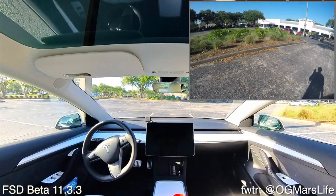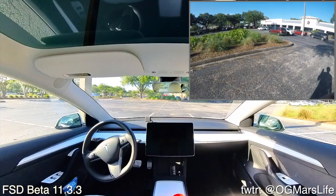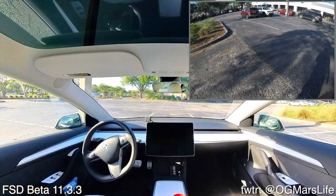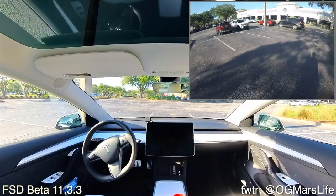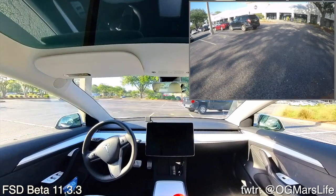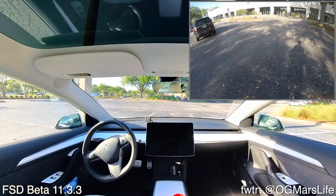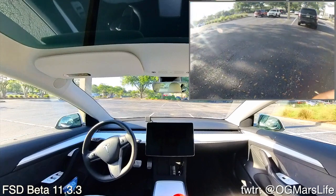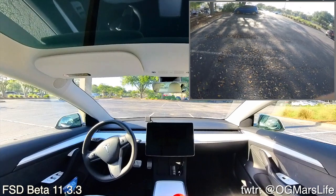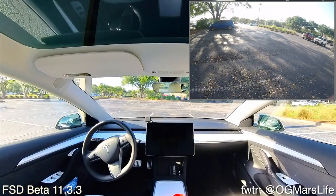What I really want to show is the key improvement: how quickly FSD V11 makes Smart Summon available to use. Previously, when I'd go into the app, it would take maybe a couple of minutes to get its bearings. Now I can see the summon button and enable it almost instantly when I tap it, meaning the car is ready to be summoned very quickly.